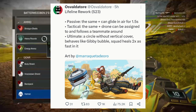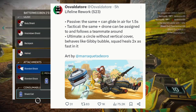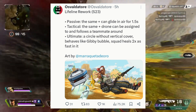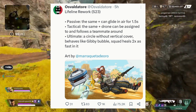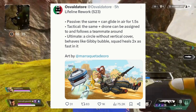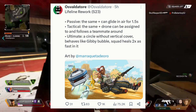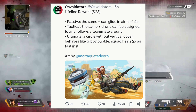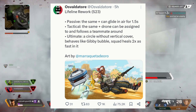The tactical is the same, but the drone can now be assigned to and follow a teammate around. So it's not really like how Newcastle's Shield is. It's more like Conduit's tactical, where you actually target someone and the drone will go and assign itself to that person. Which is good, but then there's more reliability and more pressure on Lifeline to do her job.